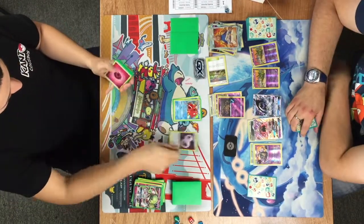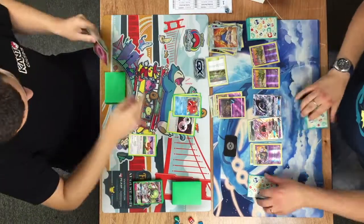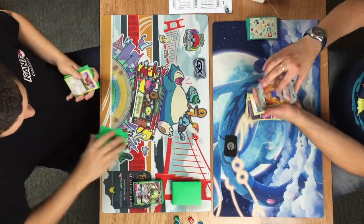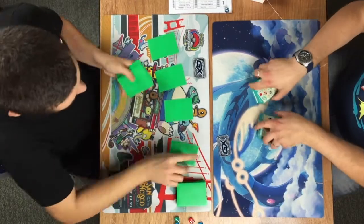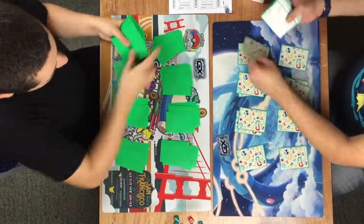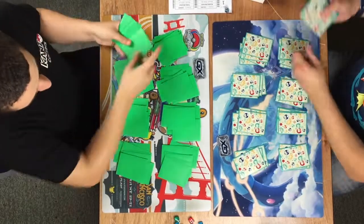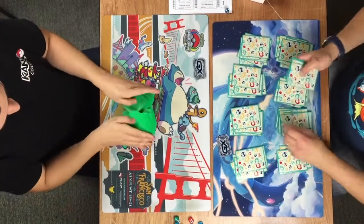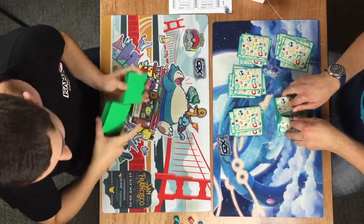Tubbs is finally taking some damage on the artillery, and it looks like Bradley is taking game one. A couple of awkward prizes there for Tubbs. This is how Drampa can start applying pressure and actually win this matchup. Tubbs wasn't able to get too much going, and with that early Garbatoxin, it really slowed down Tubbs' side of the board. It'll be interesting to see how Tubbs goes about this when going first — he'll have the option to Brigette turn one, potentially get a Gardevoir into play turn two, and maybe get a Gallade into play as well.